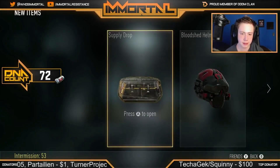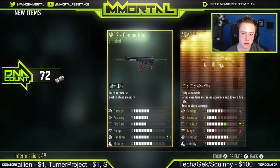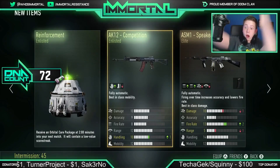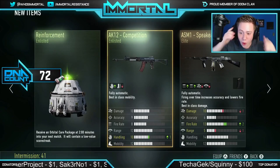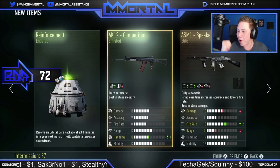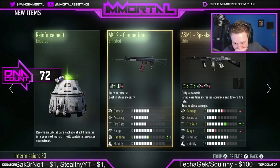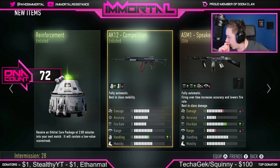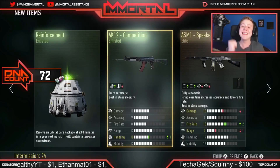No, that's not a supply drop, that's a bloodshed helmet. 8K12. We got the Speakeasy! Oh yes, we got the Speakeasy boys! Let's go! Fire rate plus two, damage minus one. Yes! I'm so happy! I was focused on the 8K12 and we got the Speakeasy!